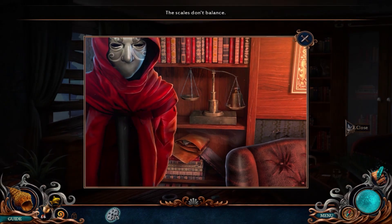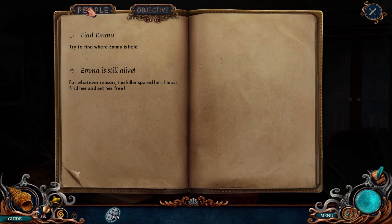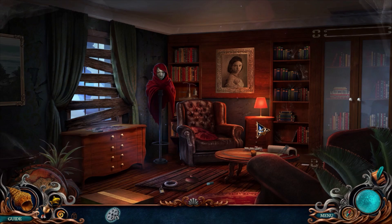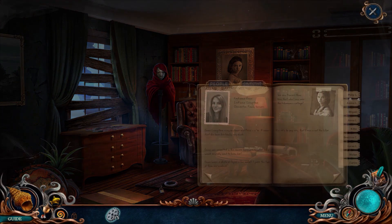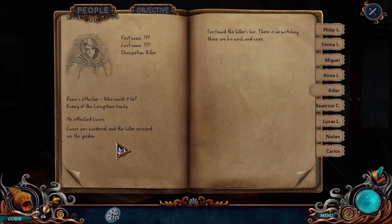For whatever reason the killer spared her. I must find her and set her free. I found the killer's lair — there's no mistaking it, those are his mask and tape. This little train set runs on batteries.